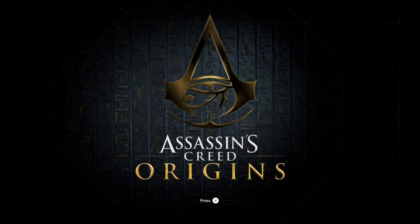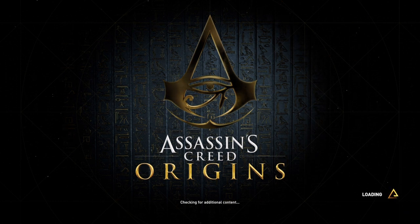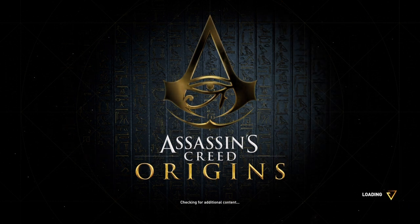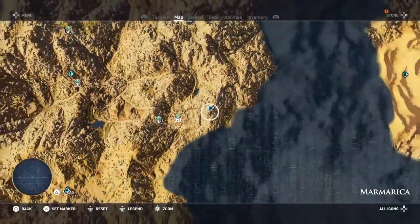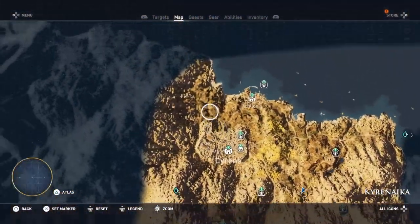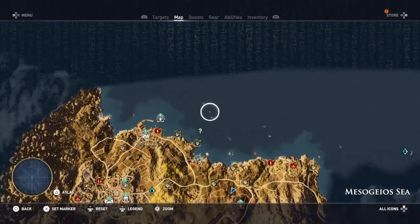Hi everybody, welcome back to my 100% walkthrough of Assassin's Creed Origins. On this video we are going to be doing the only real location in the Mesogeos Sea. And this is the West Mediterranean Trireme. That's right up in the north of the area, near where we were with Kyroniko and all that.